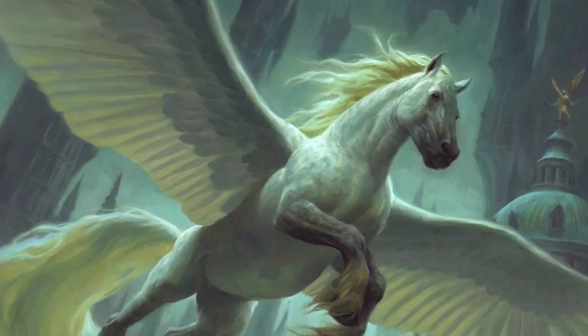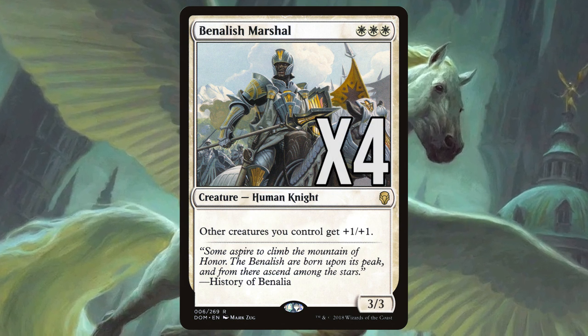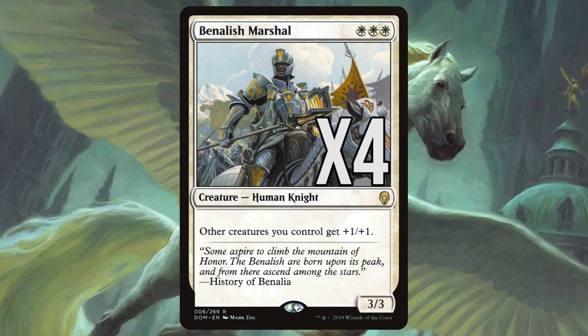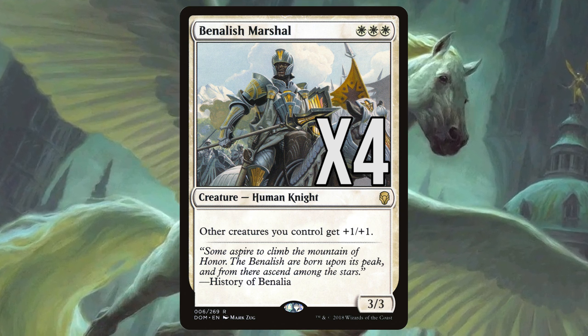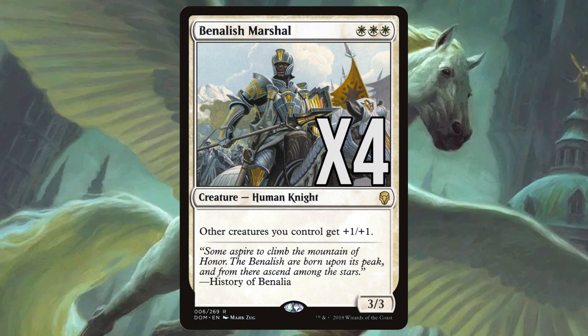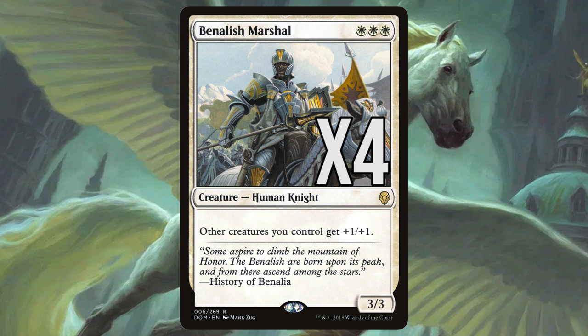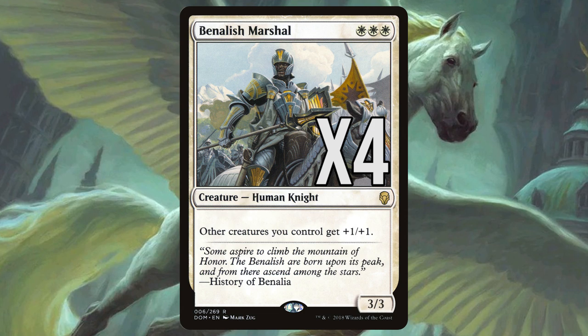The next creature we're looking at is Vanquisher's Marshal. For triple white you get a 3/3 human knight that gives all other creatures you control a +1/+1 bonus to power and toughness. This anthem effect is almost always going to shorten your clock by a whole turn, and just one or two turns with this lord effect on the board is practically guaranteed to close out the game. Of all the creatures in the deck, this is the one worth protecting the most.